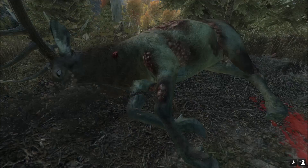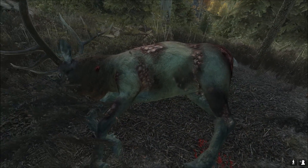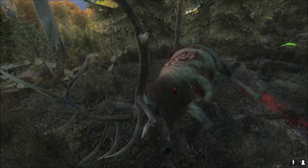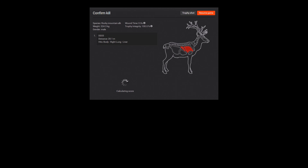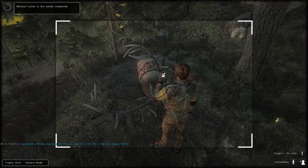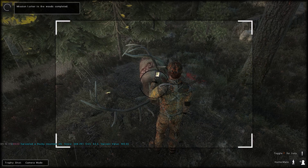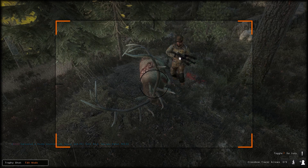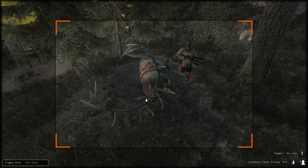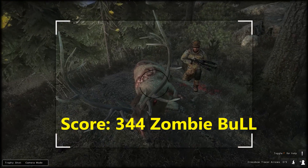Check out the infestation — look at that. He's got some pretty strange growths on him. Let's take a cool trophy shot with it. 344 — that is a nice elk. We completed the mission Lurker in the Woods and got ourselves a nice trophy elk. I did hear another bugle just a second ago, so I'm going to hop back up in the stand and see if I can get another big bull.